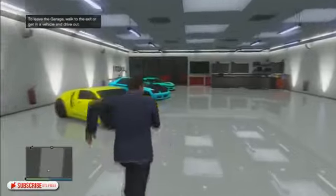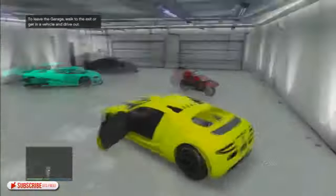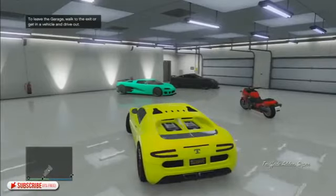Pull out the most expensive vehicle you have. I did this with the Adder, but you can use the Entity or any other car. The Zentorno sells for $600,000 fully maxed out, but the Adder sells for $734,000 every time for me as it is fully maxed out.